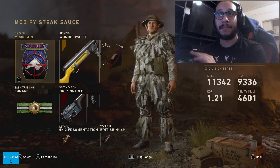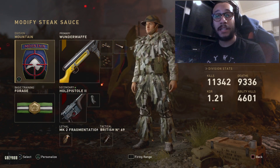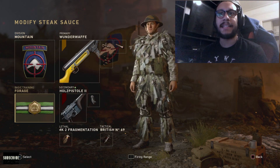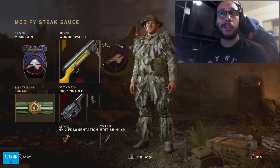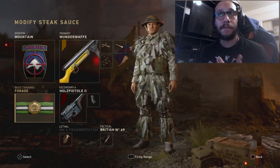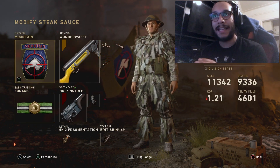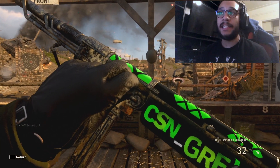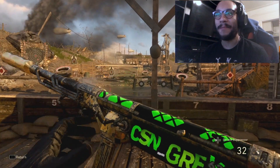This is my go-to class setup. The main attraction is the stealthiness — you're pretty much always off the mini map, they can't hear you, and Forage adds to that by giving you extended magazines so you never have to worry about bullets. You can continuously pick up ammo off dead enemies. This is how I've been wanting to play this game. I also want to show off my custom CSN Grey MP40 with the black and green design — I'm definitely going to make a better-looking one.